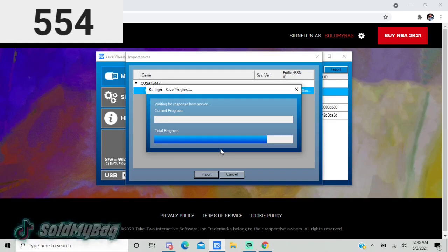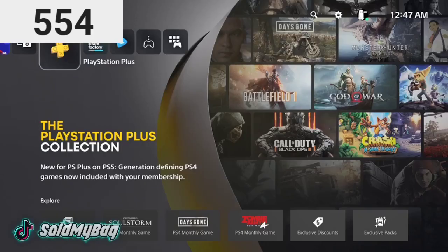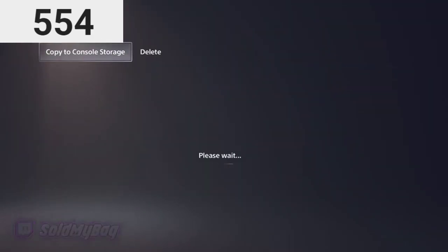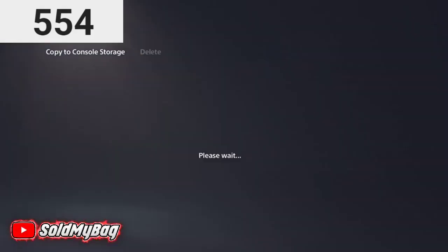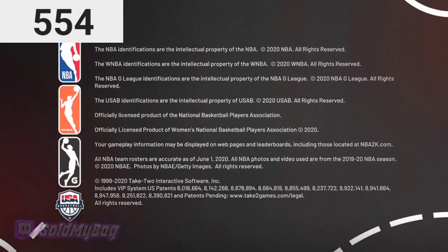As this loads, when I get back on my console my mic's gonna be messed up — just don't mind it. Re-signing successful, now we can go back to the PS5. On PlayStation, go to your settings and go down to your USB drive and copy it to console storage. PS4 is basically the same steps — you just go to your USB drive and copy from system storage. We're doing this uncut using a fake email just to show y'all.